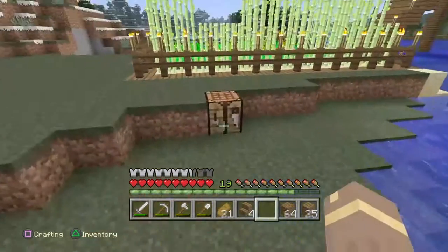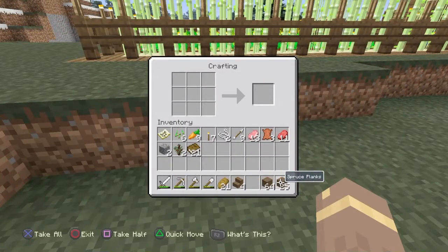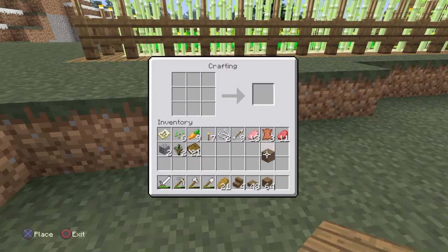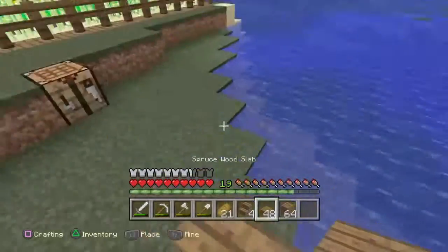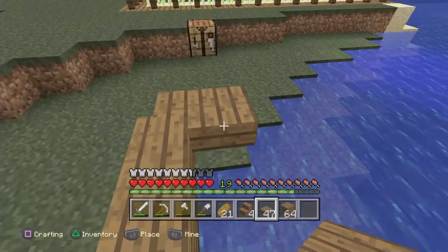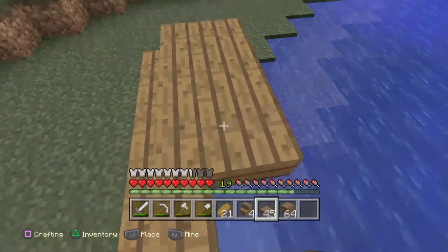So I got an idea — I'll build like a tower that goes really high up with cobblestone, and then you can just see it. I made this in my other world so it should be easy. Let's just get the slabs and start doing this.